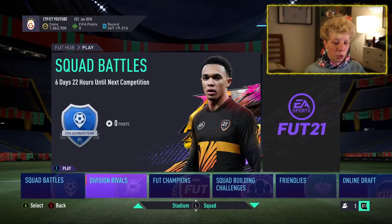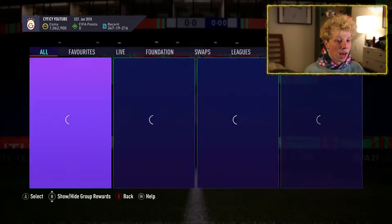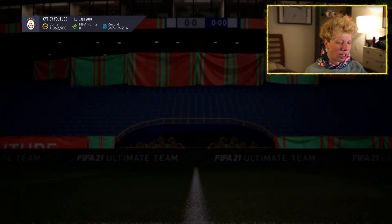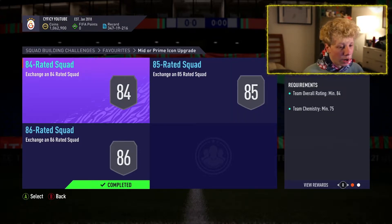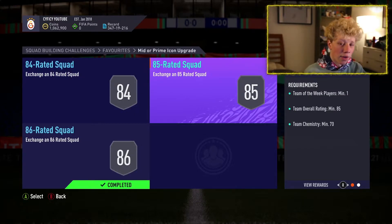We've got two Icon SBCs and it's just a coin drain, but they are actually kind of cheap. This is the mid or prime I'm doing — I should have done the prime, I'm not sure why I started this one. I'll end up doing both. We have an 85 and 84 rated squad left; we already did an 86 with Team of the Week. We need 84 and 85, and the 85 requires a Team of the Week card.